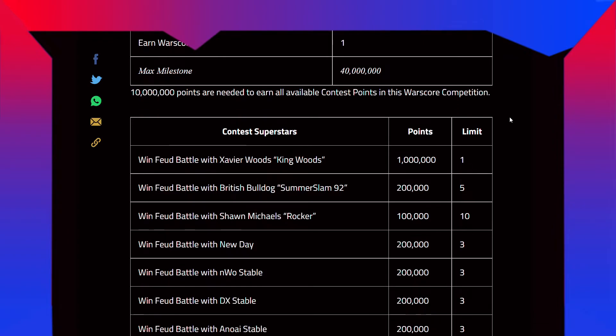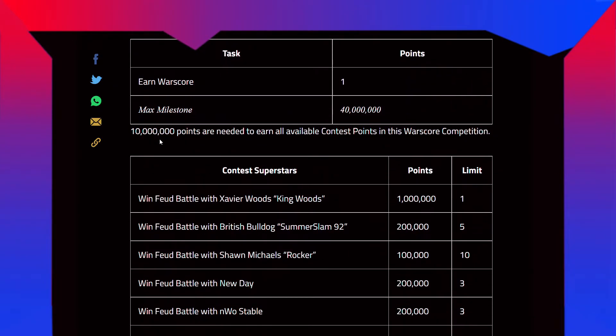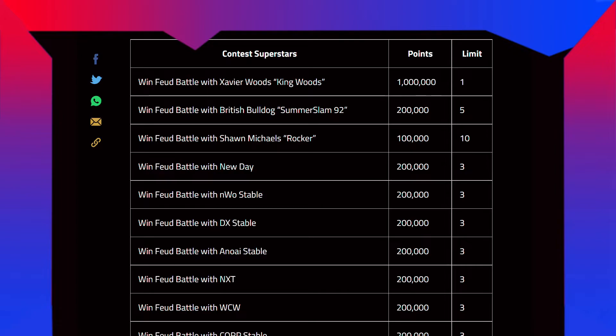Earned wall score is 1 point and the max milestone is 40 million. You need 10 million points to earn all available contest points in this world score competition — meaning you require 10 million points to get all available contest points.